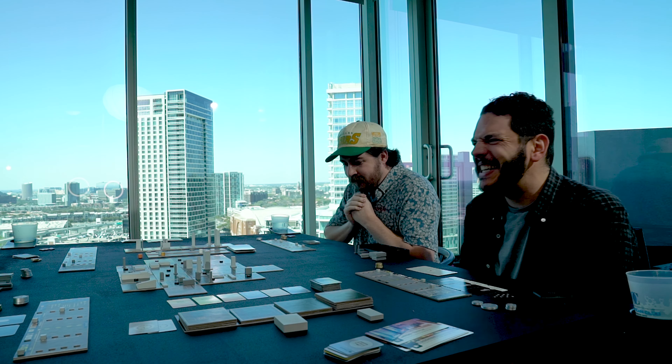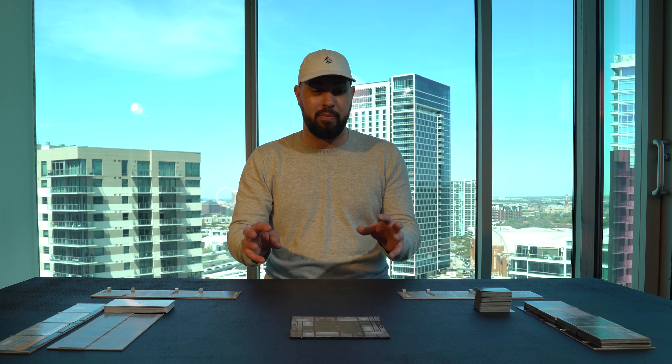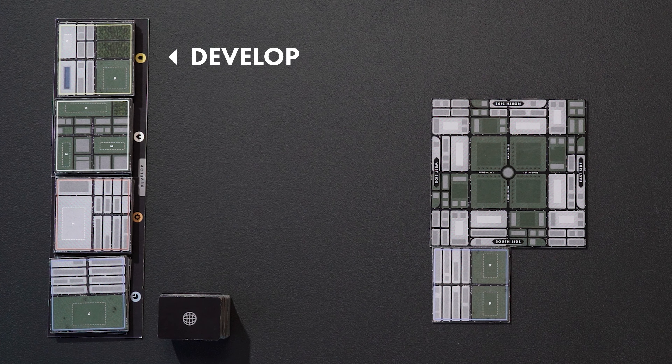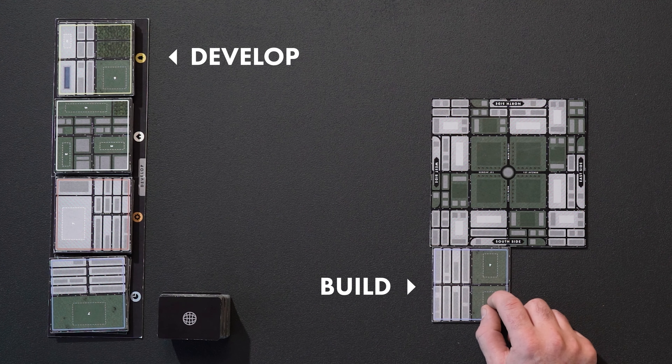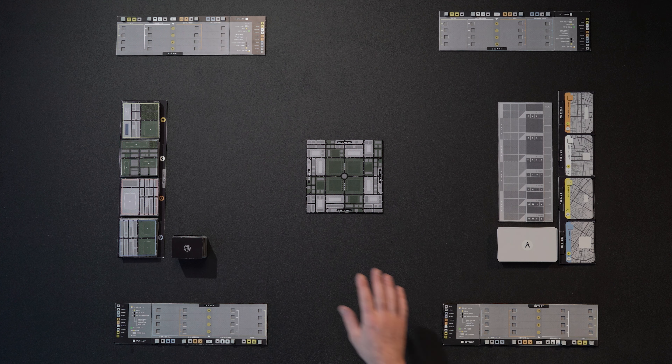Towers revolves around four different zones and three different moves you can do on your turn. The four zones are as listed in the tiles, also listed in the investment buildings, and also listed in the player map. So you have commercial, industrial, residential, and civic. The whole game revolves around those four zones, which are going to be either developing those tiles — creating land on the board — building on those tiles, or investing in those tiles. On your turn you can only do one of those three moves: develop, build, or invest.